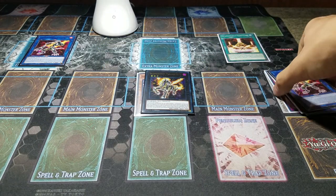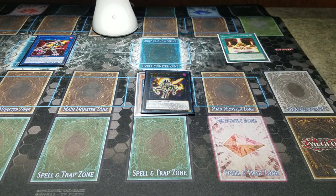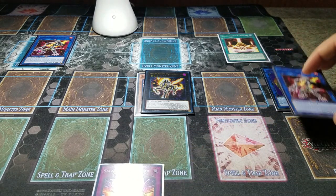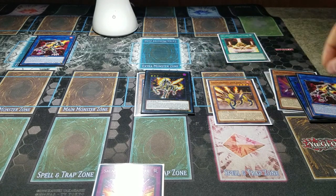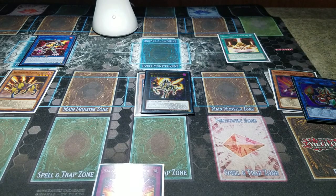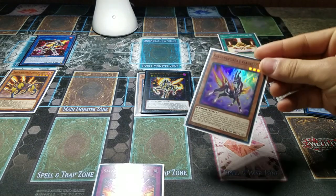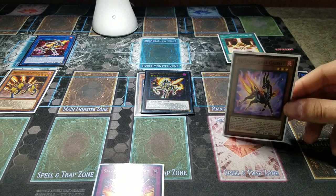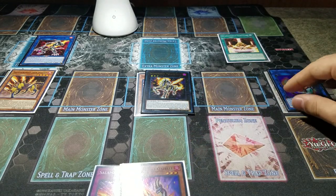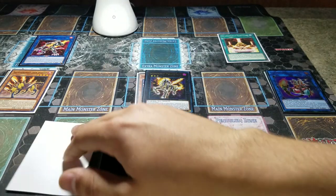Because the Sanctuary is on the field, we can link another one off for another Sunlight Wolf. We're going to activate this Sunlight Wolf's effect — since we Reincarnation Linked it, we can add a Salamangreat spell and trap card from our graveyard to hand. Now we're going to activate Jack Jaguar's effect, target the Sunlight Wolf, shuffle that back into the extra deck, and summon out Jaguar to the zone Sunlight Wolf points to. Sunlight Wolf's effect then lets us add back a Fire monster — we can't activate its effects this turn, but we get it back for next turn. That's why we detached the Gazelle. Then we set the Roar.